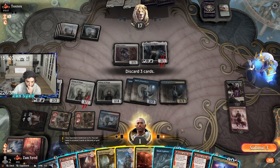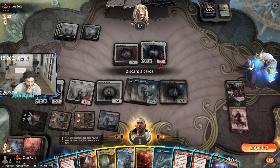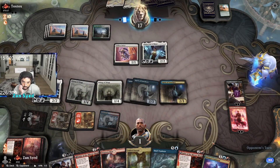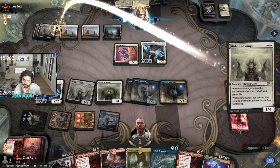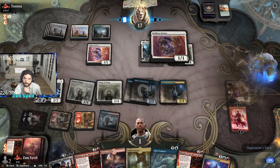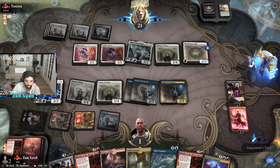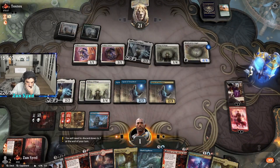We need to dodge an exile effect for one turn — can we do it? Things are looking good and we're in the clear. We are in the clear, our opponent's at 21.